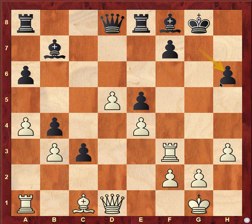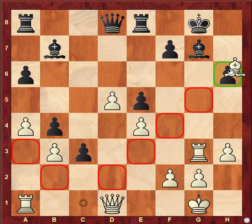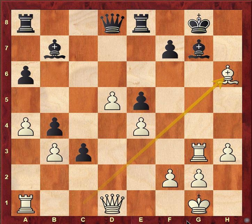That's why black took this knight, but this is also lost because after rook g3, you move your king anywhere — maybe bishop g7 — but you are just losing the piece and your king is too weak. My queen enters and it is gone already.